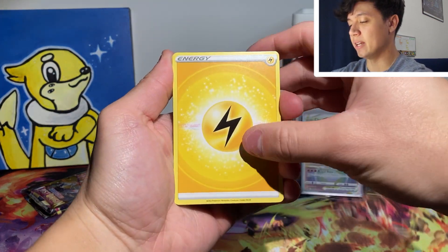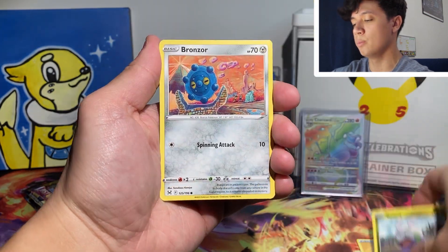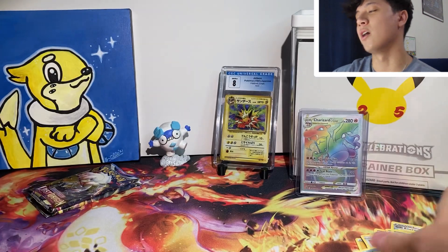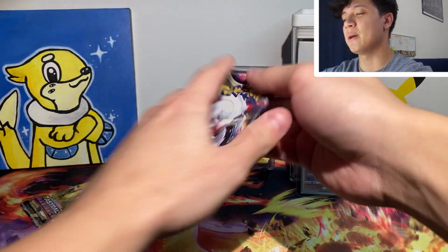Alrighty, we have a Lightning Energy, Lampent, Gift, Lost City by Nicole, Gumi, Bronzor, Snover, Jinx. We have a Reverse NK into a Vile Plume non-holo. At least we're getting some holo hits and it's not just all white code cards — can't be too upset with that.